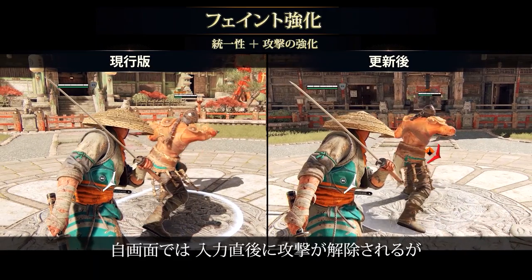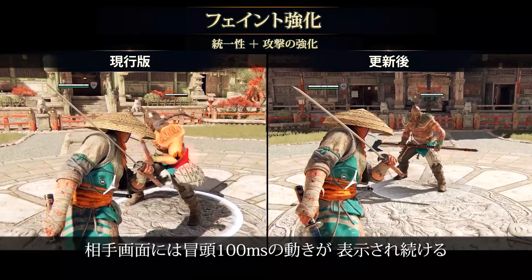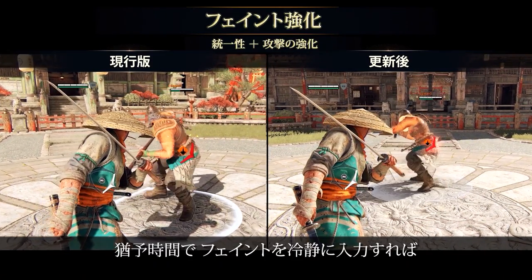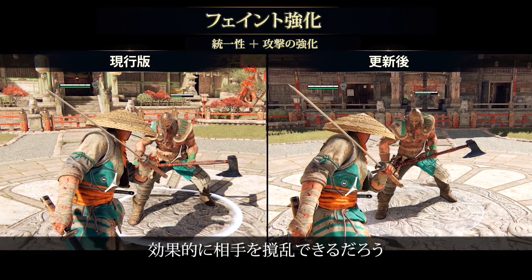While on your screen all feints will still happen as soon as you press the button, the first 100 milliseconds of the feint will be shown to the opponent as your attack still continuing. This should allow you to comfortably use the input buffer to feint, or soft feint, while maximizing the believability of your feint mixups.